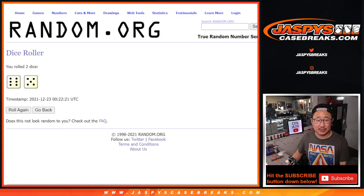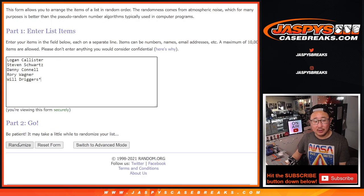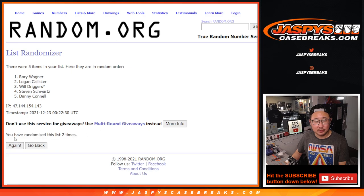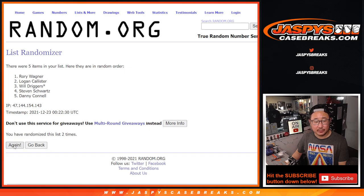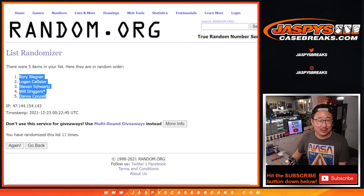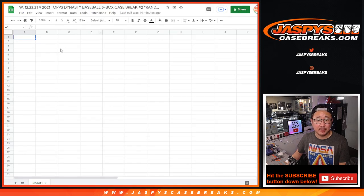Six and a five, 11 times. After 11 rolls, we got: Rory, Logan, Stephen, Will, and Danny — in that order.